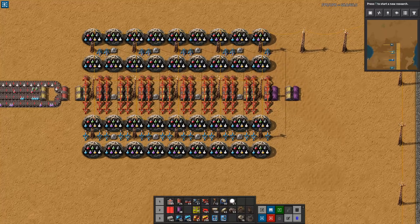In this episode, we'll be making science to get to the first rocket launch. The designs we're building are modeled for 90 science per minute, or 1.5 per second.